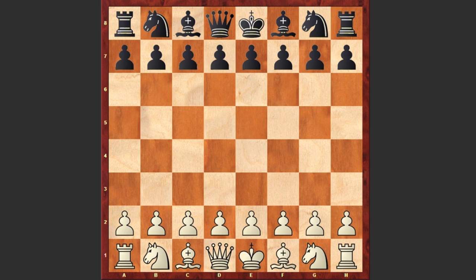Samuel Lloyd started with e4, e5 by black, and of course we see f4 — King's Gambit. During the romantic era of chess, this was probably the most popular chess opening. Black played exf4, King's Gambit accepted.